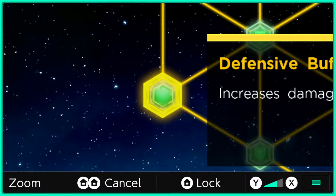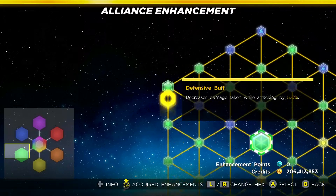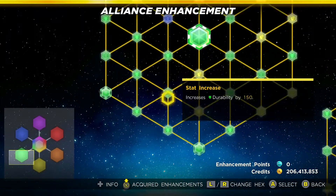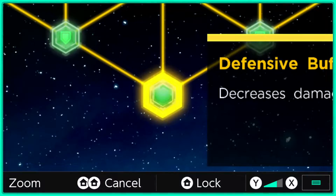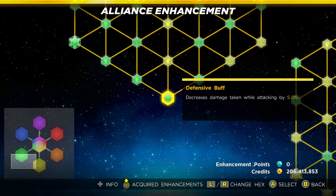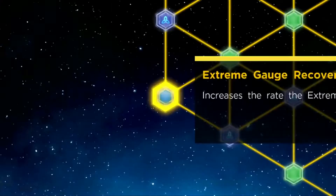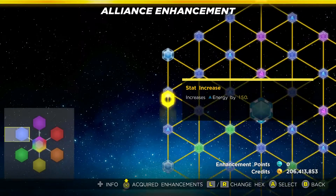Number 10: you can unlock your fourth ISO-8 slot quite easily by unlocking specific nodes on each of your hexagons, marked with these weird circle outlines. There are three on each node, and once you have unlocked them all, you'll get your fourth ISO-8 slot before even completing all of your hexagons.